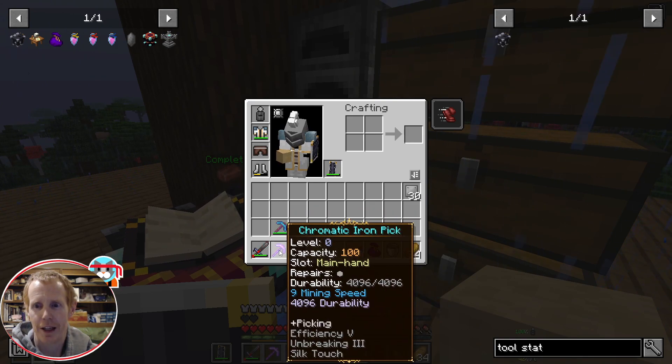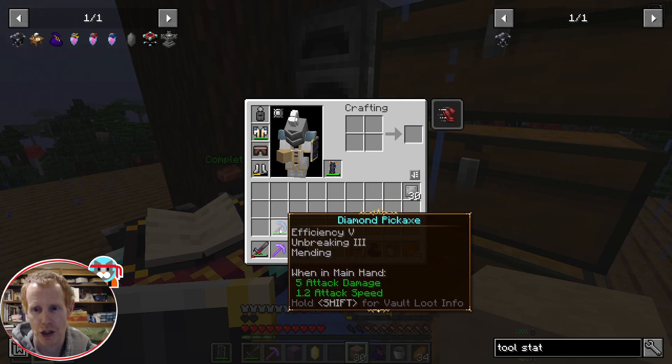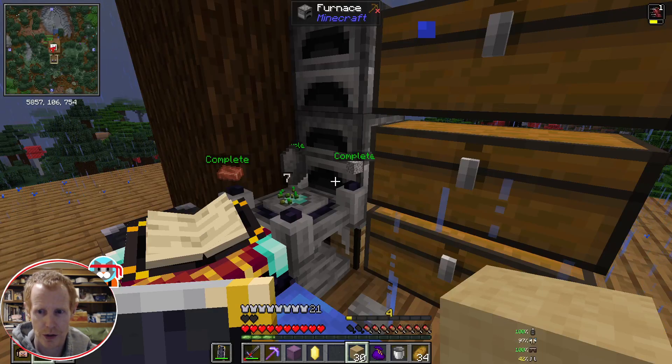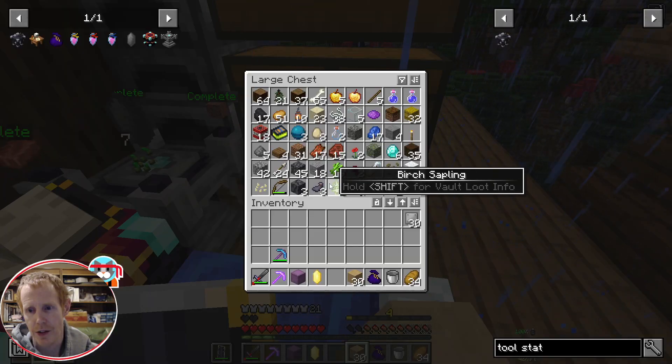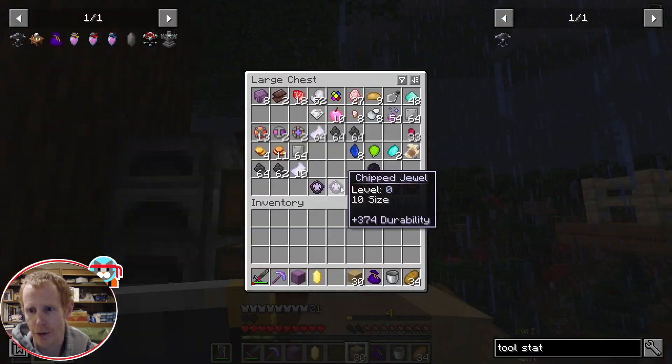So typically my in-vault pick is the vault one with the silk touch, and then I'll put fortune 3 on this diamond pickaxe which I use in the overworld. Along with mending it keeps it topped up, because you get the experience when you break those ores back here. That is the way I usually set them up.